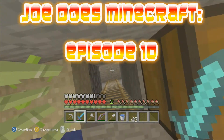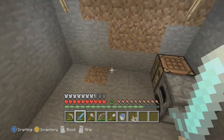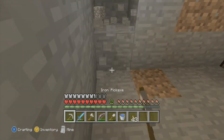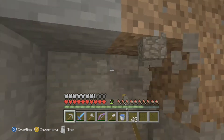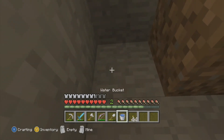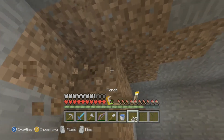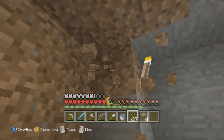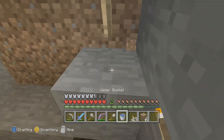So anyway, guys, what we're going to be doing today — I want to get right into it — is I created this little space. I might want to extend it out one or two more, because this is where our brewing stand and all that stuff is, our cauldrons. This is pretty much where all the magic is going to happen.